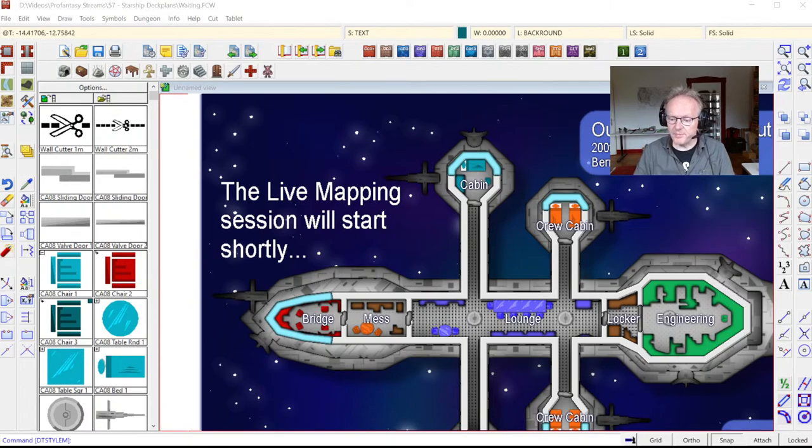I'm Ralf Schermann of ProFantasy Software and I'm here tonight to show you a bit of science fiction starship mapping with a drawing style from our first annual. Sue tells me I'm growling a lot — it might just be my voice is a little gravelly. I've had a bit of hay fever today so that might have affected my voice. I'm trying to avoid the growling and be a bit clearer if possible.